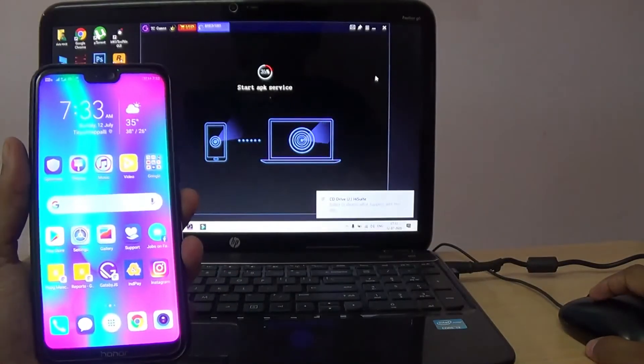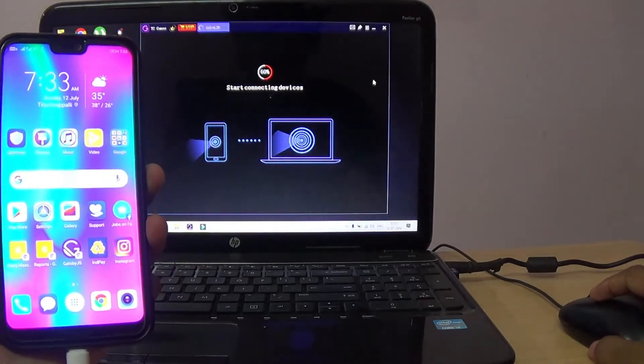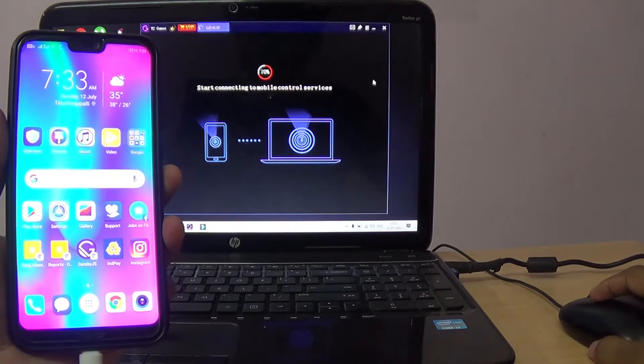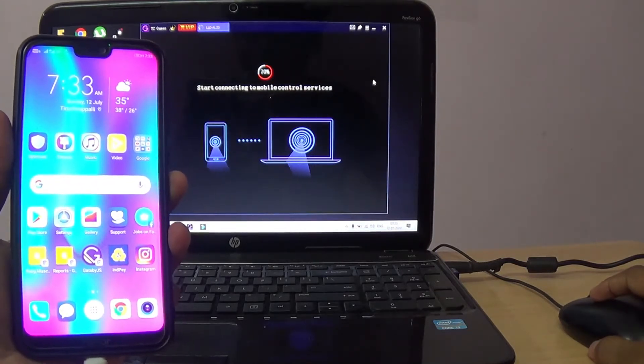If the connection is successful, TC Games will automatically install the TC Games APK application on your Android phone, or you can also download it from the Play Store application.